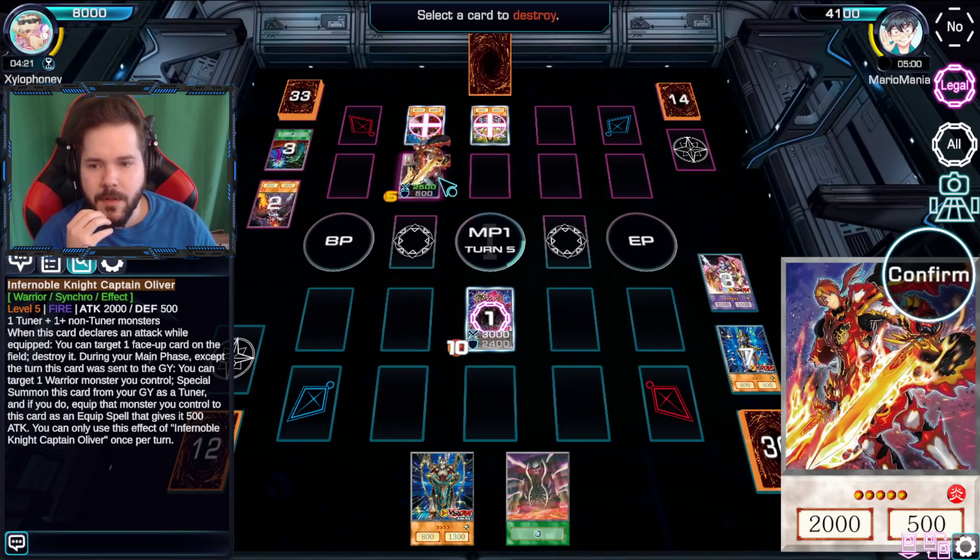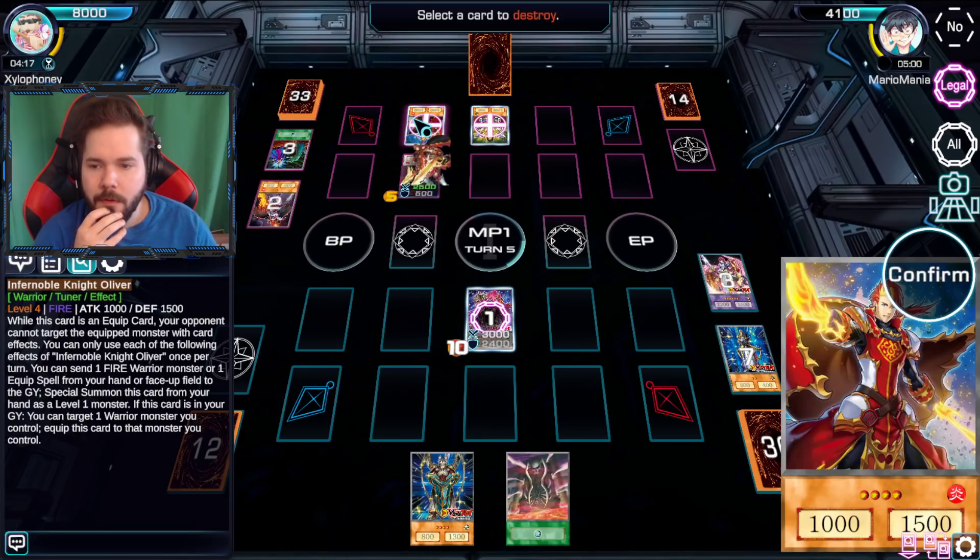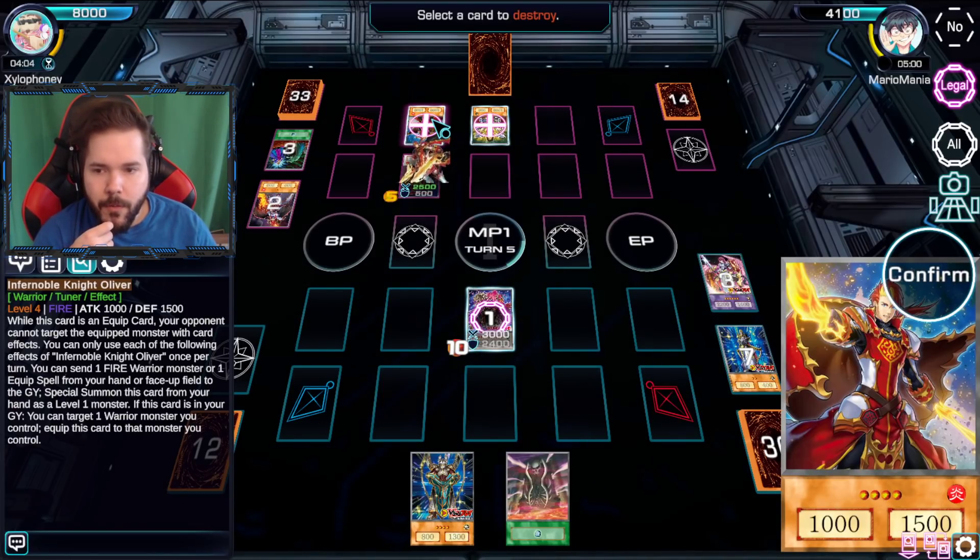So let's just try to pop you I suppose. Oh, I can't target you. Maybe there is something preventing you - maybe I have a card right now. Would it be like Oliver or something? I don't know. This card's an equip guard - you can't target the equipped monster with card effects.